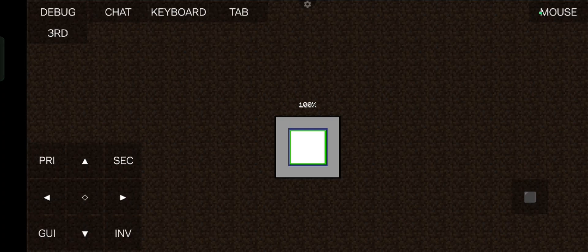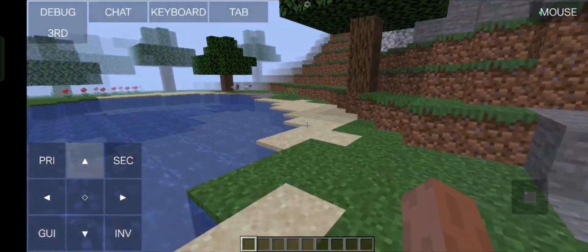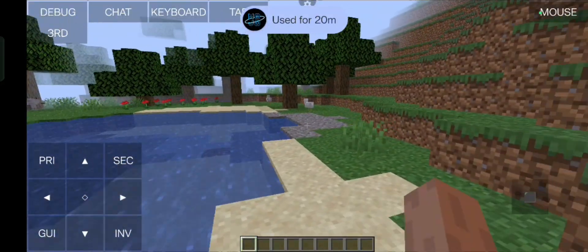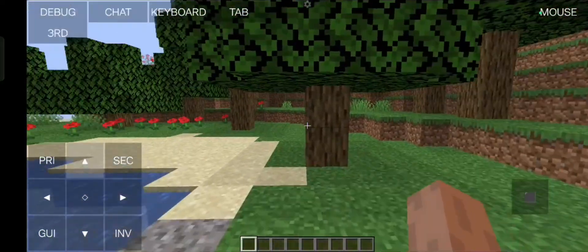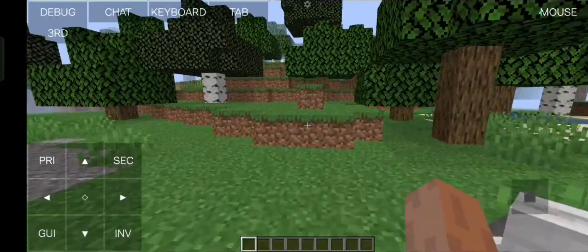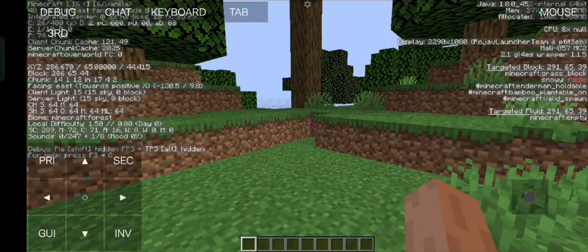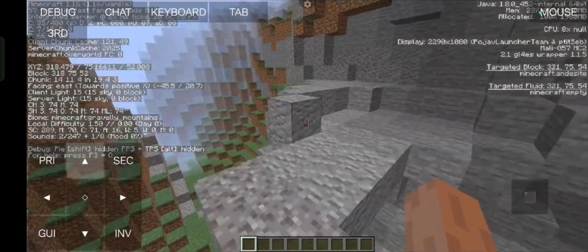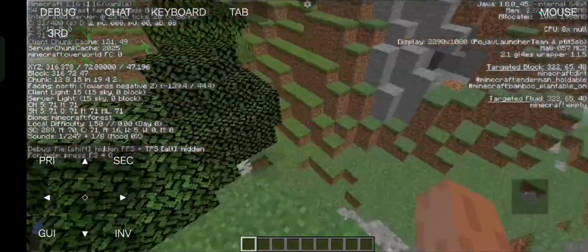I think they've done a really good job. I'm in 1.16 — it's kind of laggy but that's a given since newer versions are even laggy on PCs. With OptiFine you can improve performance. In the debug menu I'm getting around 60 fps, fluctuating to about 55. It's actually playable — just exploring and doing normal stuff. You get around 40 fps when loading new chunks, but as you load the world more, you won't run into many issues.